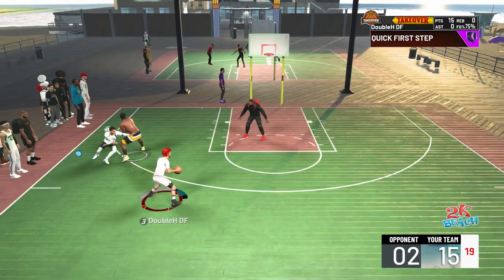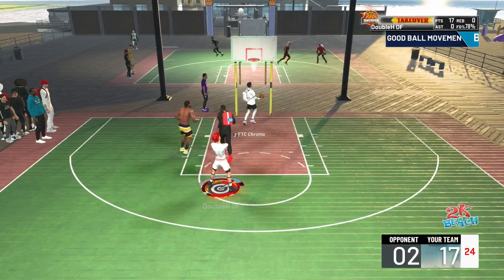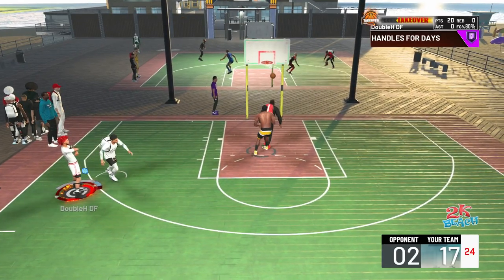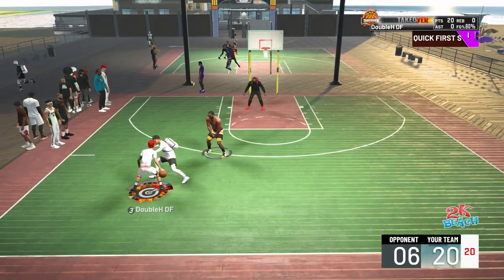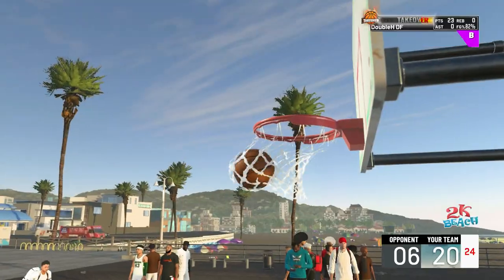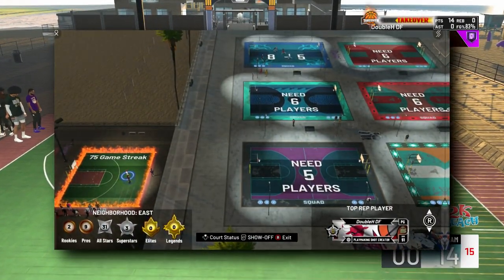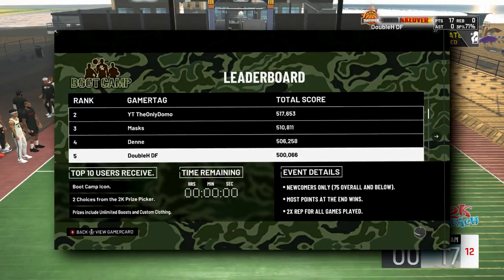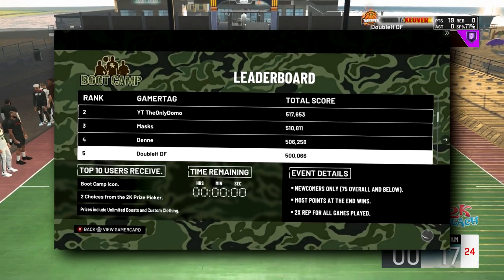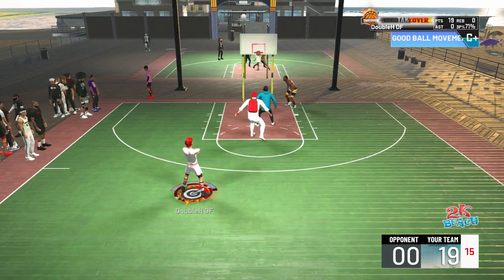The other good thing about this build is you're going to have a lot more people to play with, because every center is an inside center most likely, and this play shot build can fit with inside centers, shooting centers — any center build really. And the build is also good at all overalls. You don't have to hit 99 overall. This build is good at 90, 95, or 99 overall. I literally went on an 80-game win streak with this build when it was a 90 overall, and I also won boot camp when it was a 75 overall.